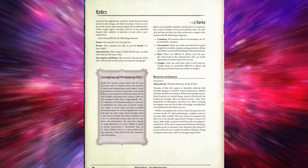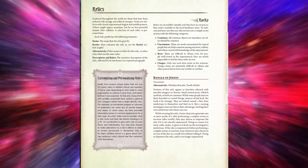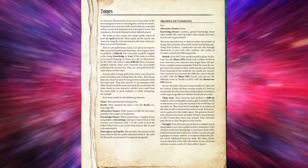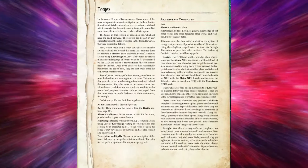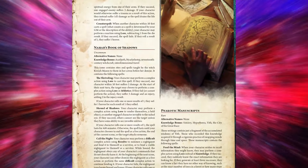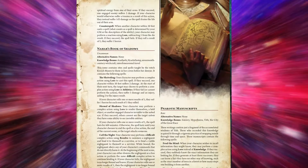With this being Arkham Horror, players will have to deal with magic and mysticism. You may come across a tome that gives you access to spells. The book goes into detail on different types of tomes and spells that can be cast from them, but be careful — these complex actions may require multiple successes, and if you fail, well, a little bit of horror never hurt anybody.